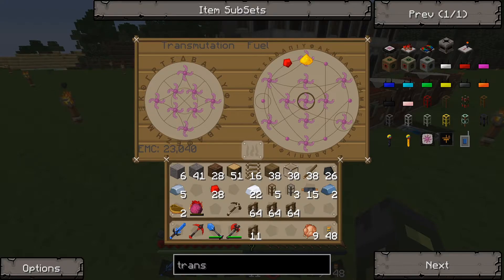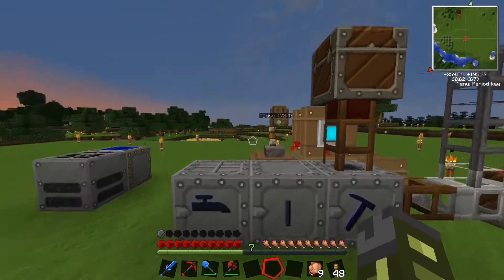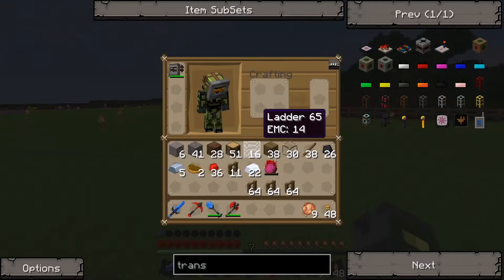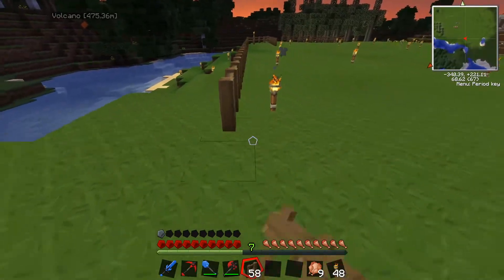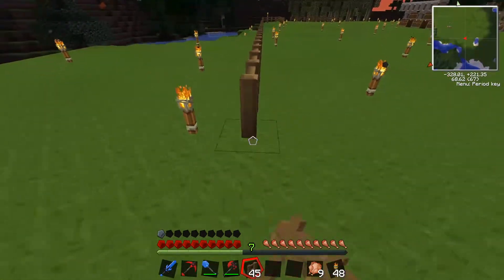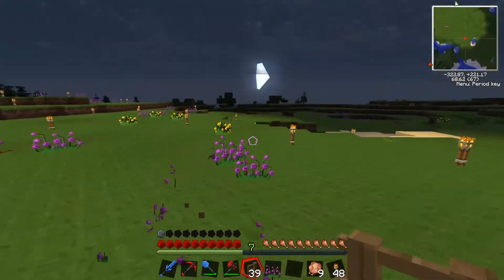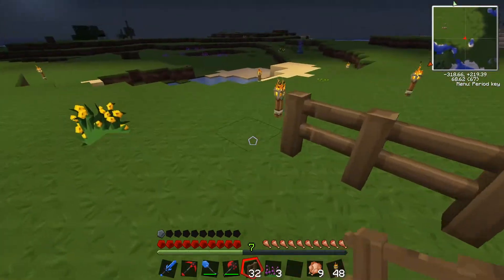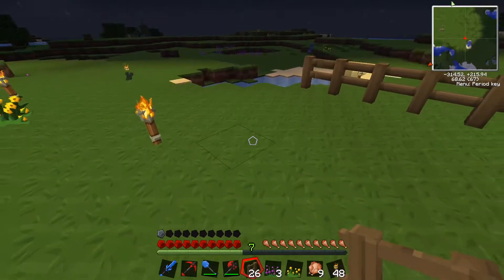I just turned all of our glowstone into — now we've got 23,000 EMC. Rest in peace all the EMC on my part of the transmutation table. Can I burn this forest over here? No — why not? I don't want to burn all the leaves. Can you turn leaves into EMC? Yeah, with these shears. Do you realize how pretty the farm will be? Leaves aren't worth much though — even then, you double them and use them as EMC.